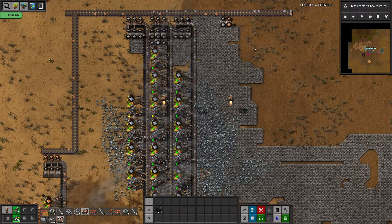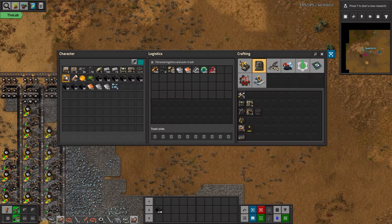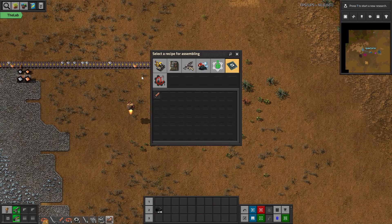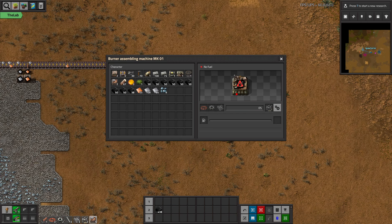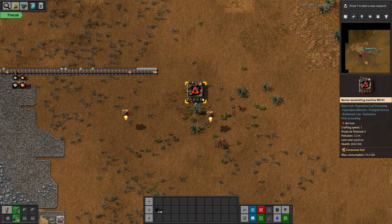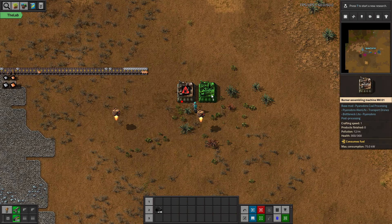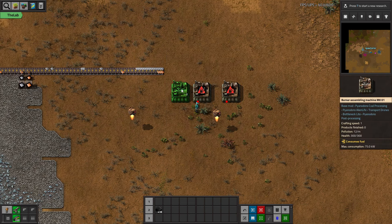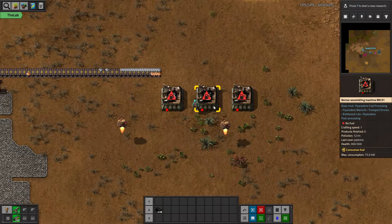Still waiting on the queue to finish. What we primarily want to build now is small parts — that's our main goal. Small parts go into every important building, belt, and inserter. What's taking so long is actually the crafting of small parts, because we have to craft all these intermediates: bolts, gears, and copper cables. The idea is to directly build all these components and feed them into a small parts container.